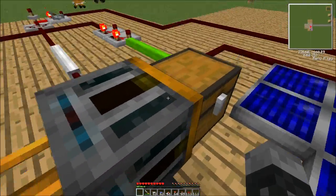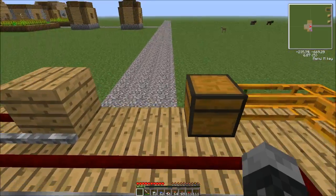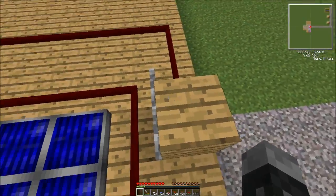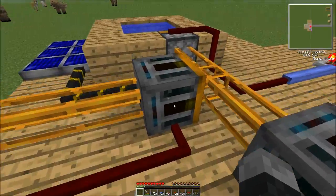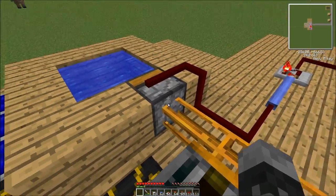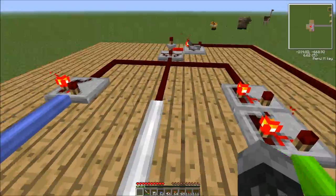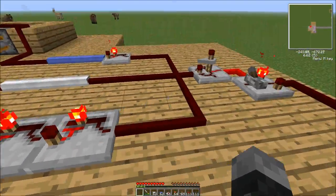I was able to make one easily with buckets. If you want to watch how to get an automatic system to get water buckets, go ahead and watch. What I have here basically is some red power wiring, some blue trick stuff to power the retrievers, and it consists of two retrievers, two chests, and a deployer. Some red power wire, some extra stuff just so I can show you colors and stuff, and a couple repeaters.